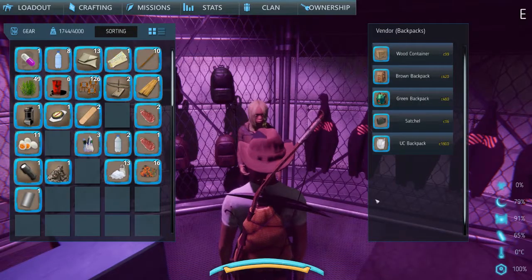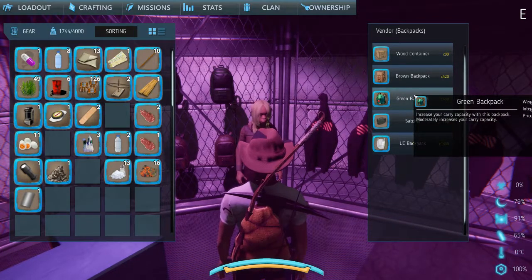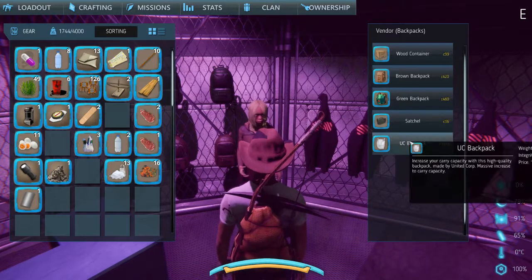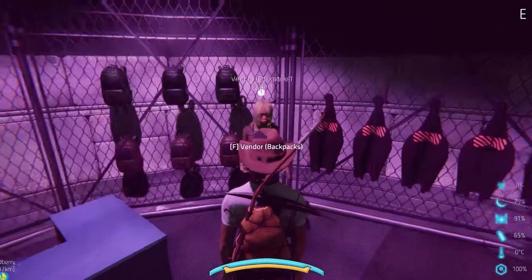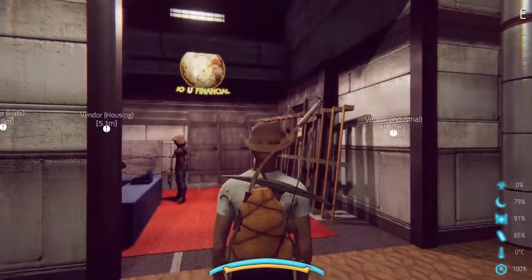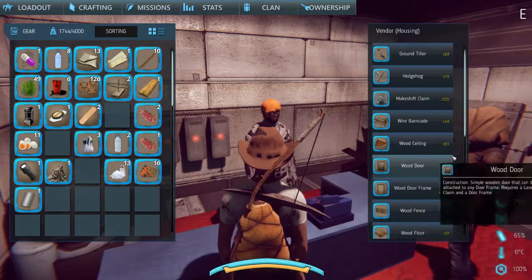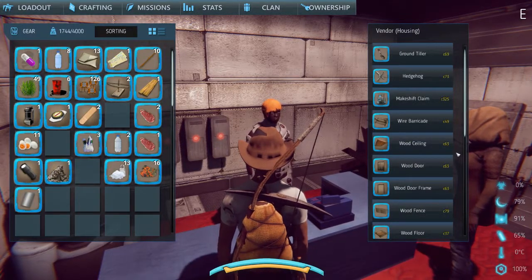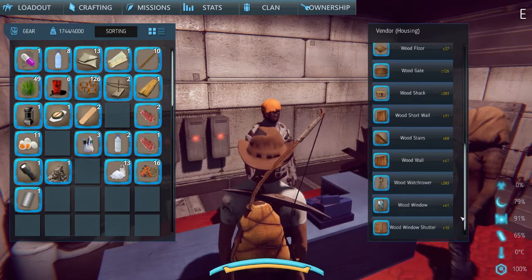Oh, backpacks — let me take a look. Four-eighty... eighteen-hundred credits — holy cow, that's insane! Clothing vendor — yeah. Let me see the housing vendor... nothing special. Camping vendor — I've looked here before, I don't think they have anything I need.